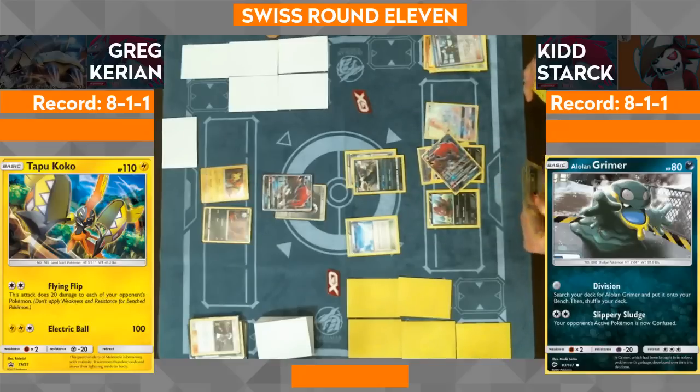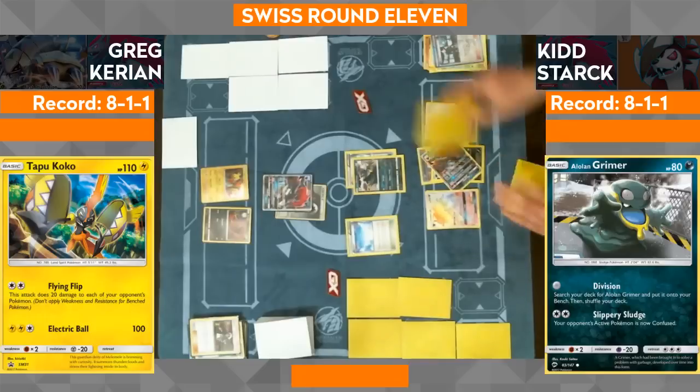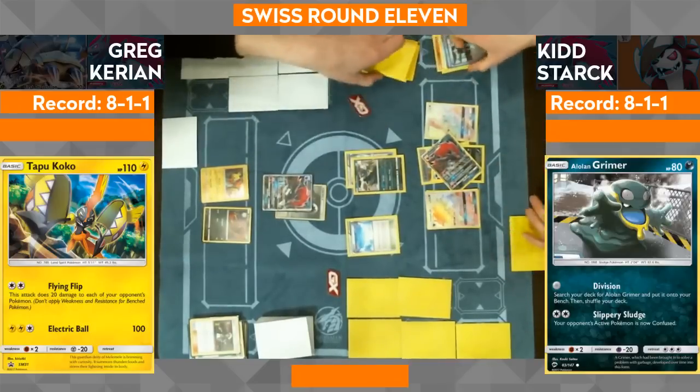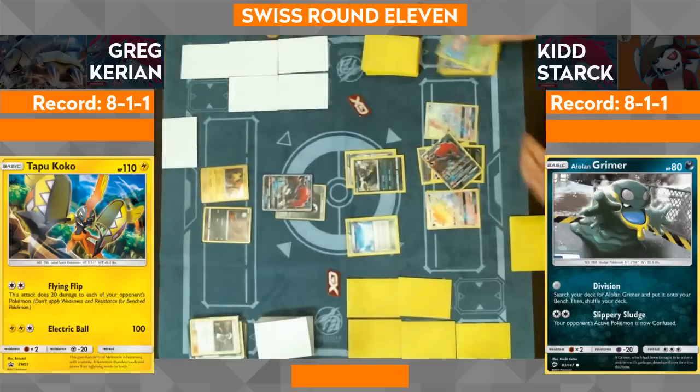We see Kid playing around with Propagation on the Exeggcute — that amazing ability where you get to drag it from the discard into your hand. But every time you discard it, it resets the ability, so you can pull it into the hand, discard it to use Trade, pull it into the hand, discard it to use Trade, pull it into your hand, combine with another card, discard it to use Ultra Ball. It's so good in these Zoroark decks.